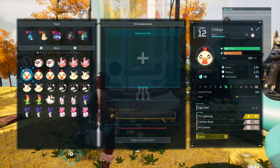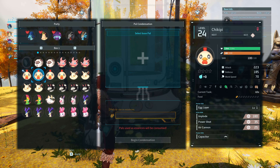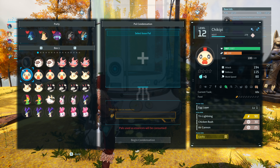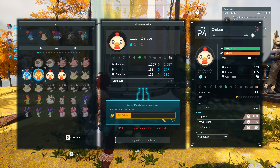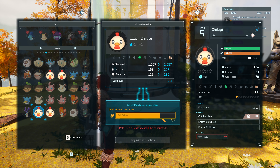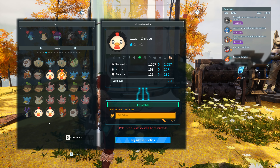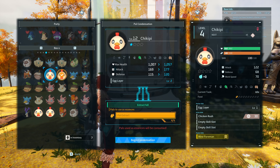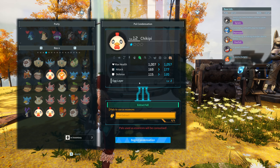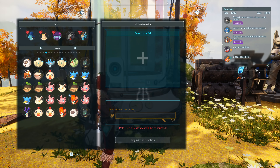Something else to take note of is what passive skills the base PAL has, because those passive skills will get brought across. The other PALs' skills will also get brought across. So I'm going to click on this as the base one and then add the other ones to it as the extras. You don't want to add too many ones that have good passive skills, because when you add them together they will be sacrificed. Let me show you — I'll click Begin Condensation and it condenses those together.